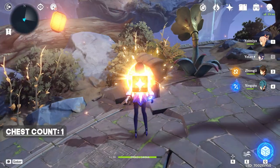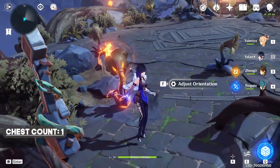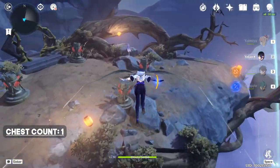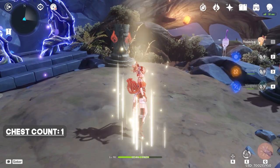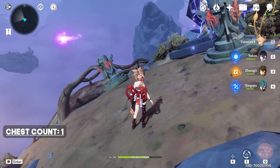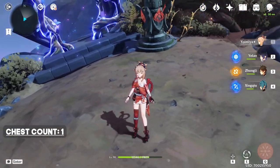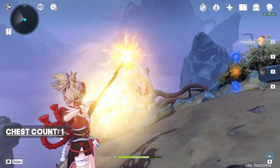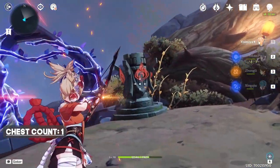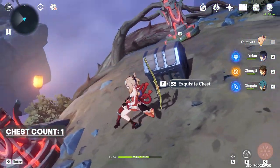Here's our first chest. Right after that, let's hit Perform again, and this will create a wind current. Now switch to your Pyro character. The order to light up these pillars is indicated by this animal — so this one first, then this one, then this one. And here's our second chest.